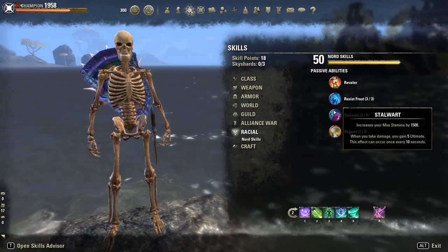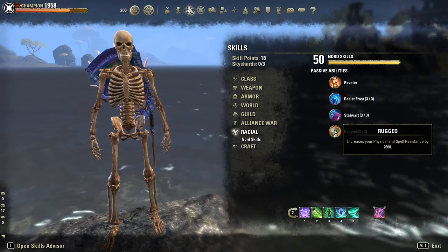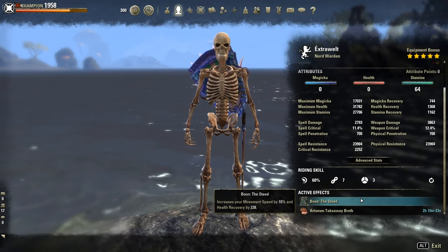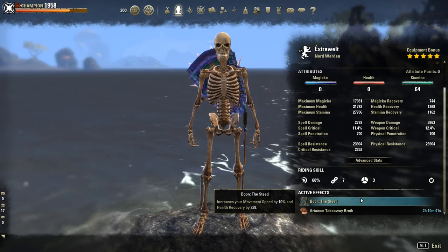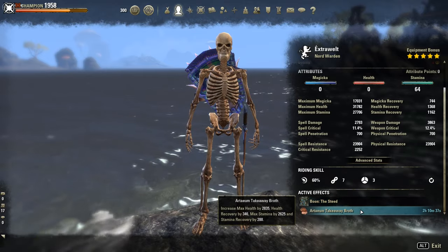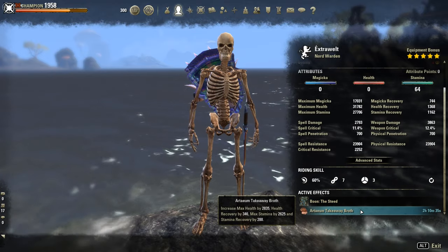For me, Nord is the best race to go, followed by Imperial and Orc. As mundus stone, the Steed for extra speed — I personally need it for my playstyle. You could use Warrior or Serpent. For non-CP, use the Artaeum Takeaway Broth.